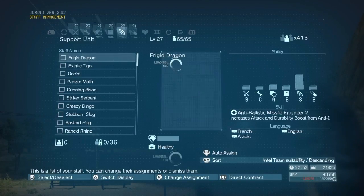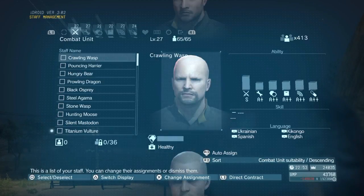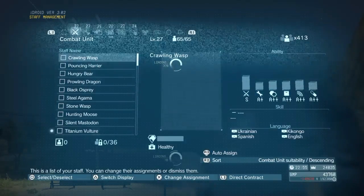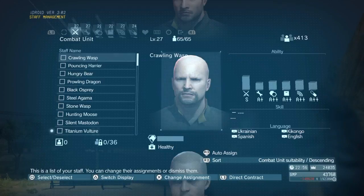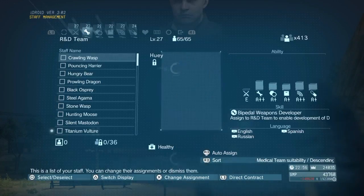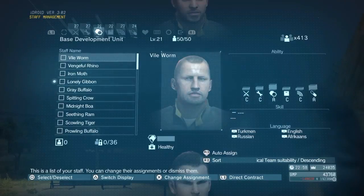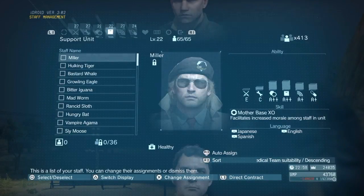Up there are your different types of unit that your staff can go into, and above them you can see the scores of what each individual unit is. So your combat unit scores 27, your research and development team is 27, base development unit is 21, support unit is 22 — you get the idea.